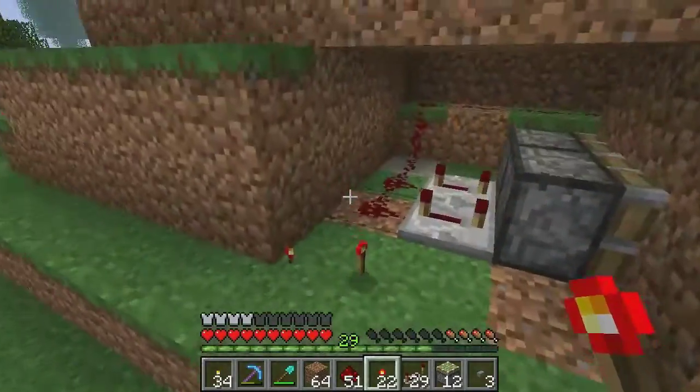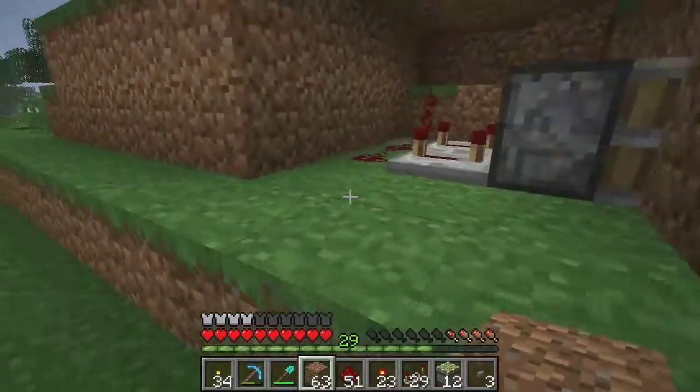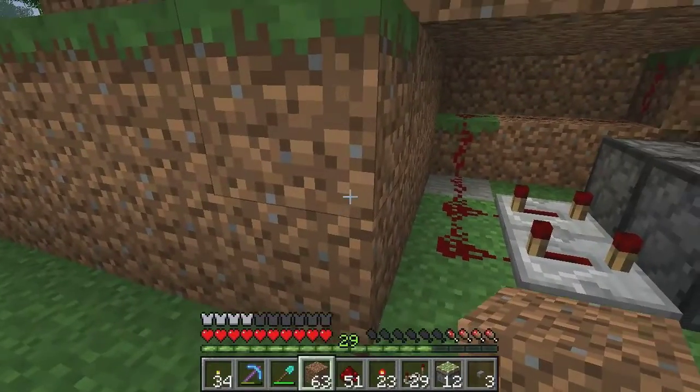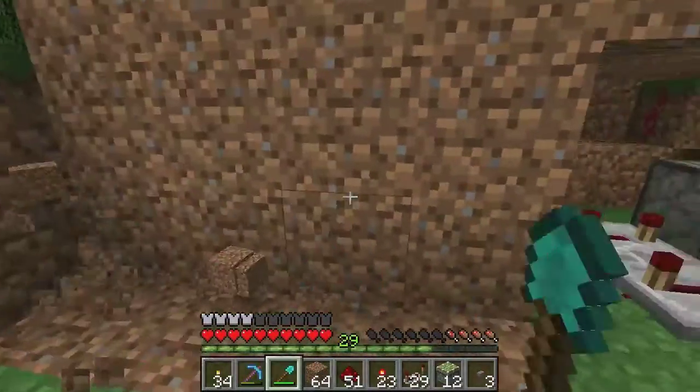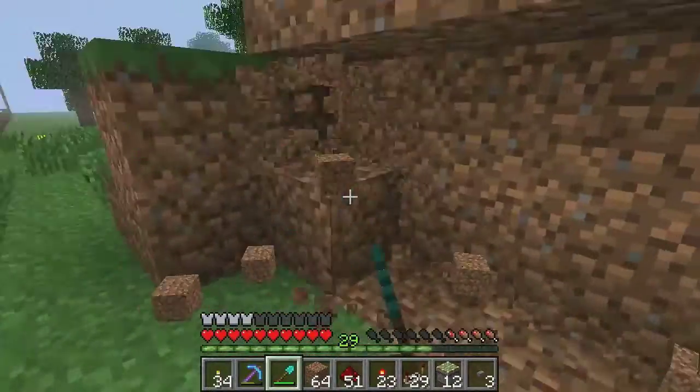So when you un-power it — there we go. The next step is to build the redstone torch activated switch. All it is is a BUD switch which sends out a pulse basically.